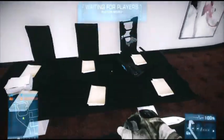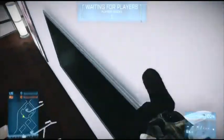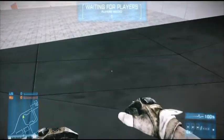Then head to this table and get on top of it. Then get on top of this chair and aim at the corner of this TV. Then run forward and hit aim repeatedly. You will literally jump out of the map.